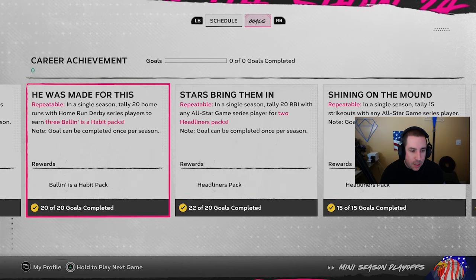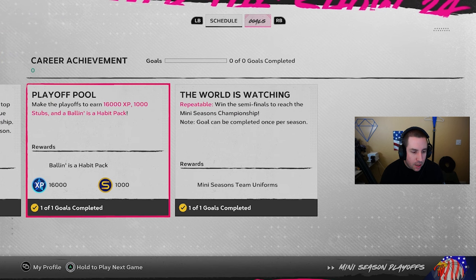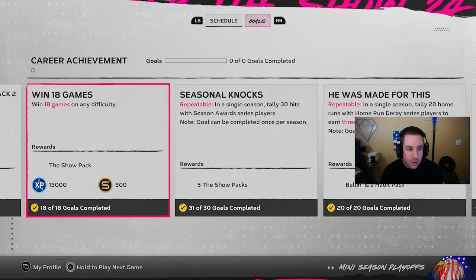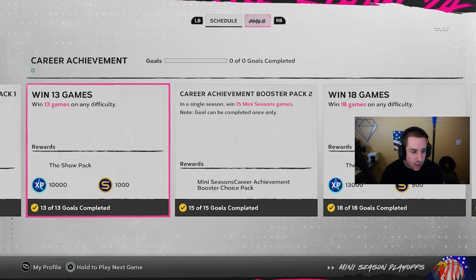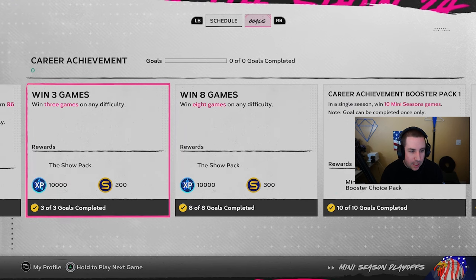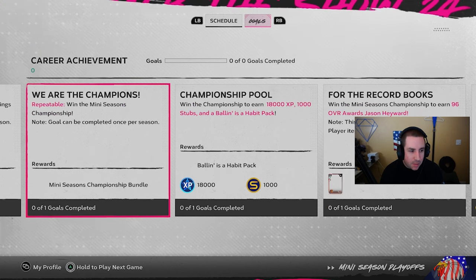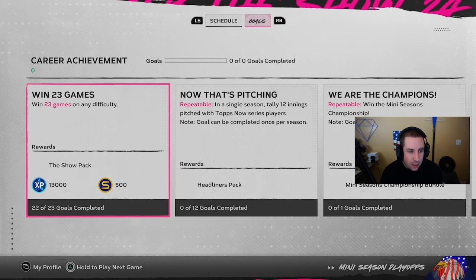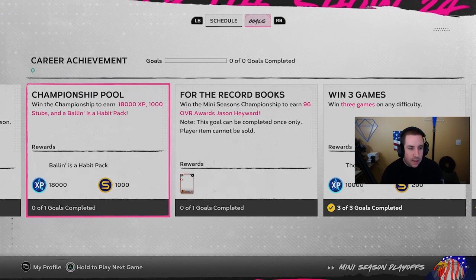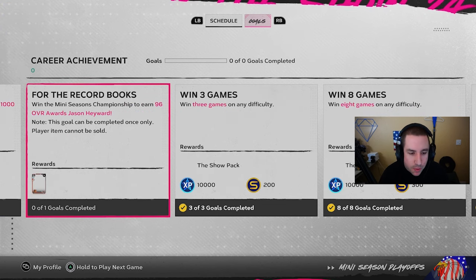As you're winning games you're also going to get XP. The XP breakdown: 16,000 for making the playoffs, 13,000 for 18 games, 10,000 for 13 games, 10,000 for eight games, 10,000 for three games, 13,000 for 23 games won, and 18,000 for winning the championship.